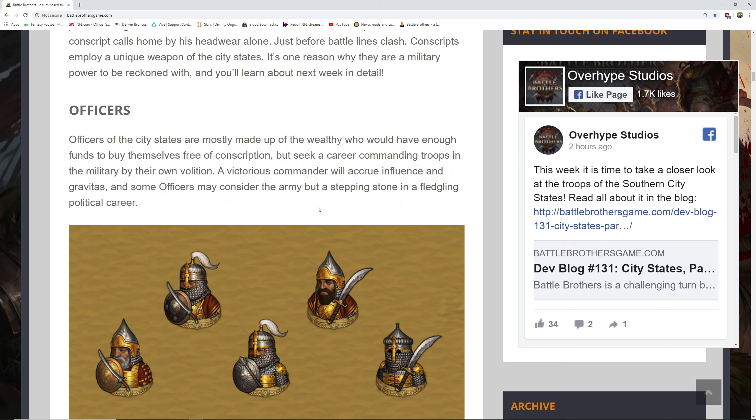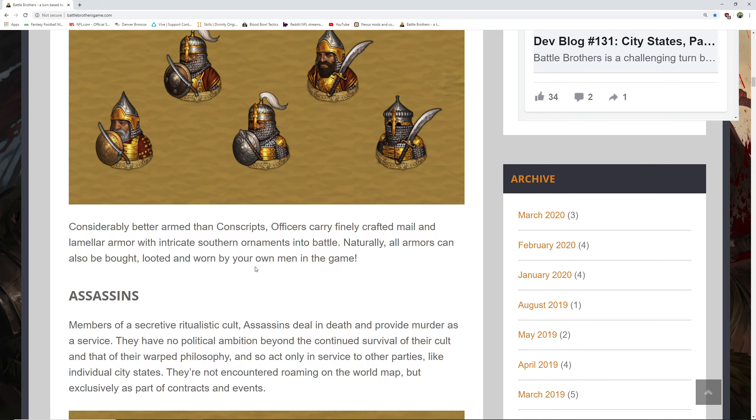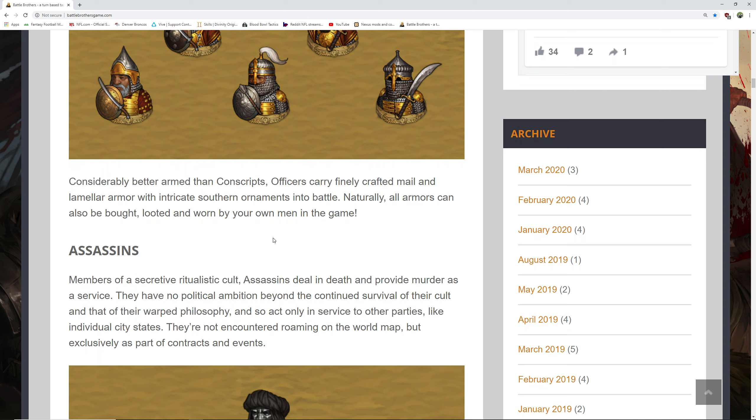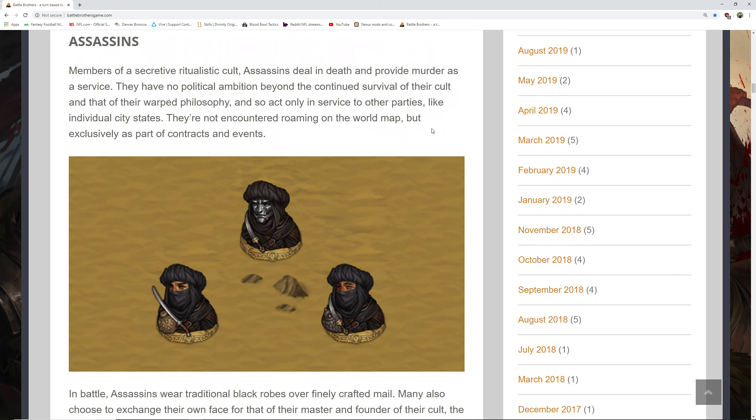Officers of the city states are mostly made up of the wealthy who would have enough funds to buy themselves free of conscription but seek a career commanding troops in the military by their own volition. A victorious commander will accrue influence and gravitas, and some officers may consider the army a stepping stone to fledgling political careers. Considerably better armed than conscripts, officers carry finely crafted mail and lamellar armor with intricate southern ornaments into battle. Naturally, all armor can be bought, looted, and worn by your own men in the game.